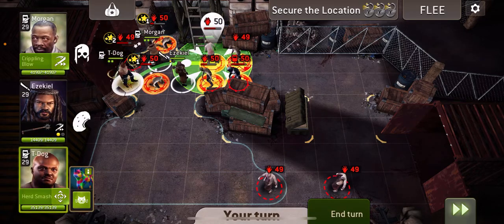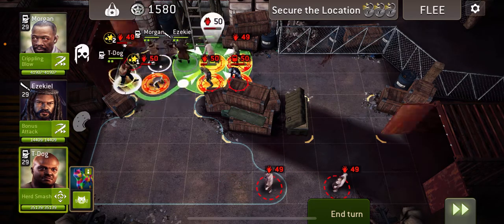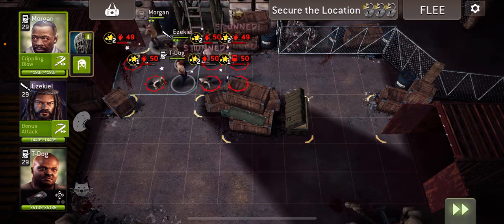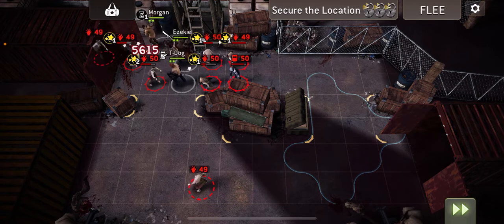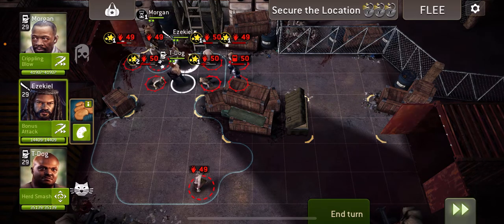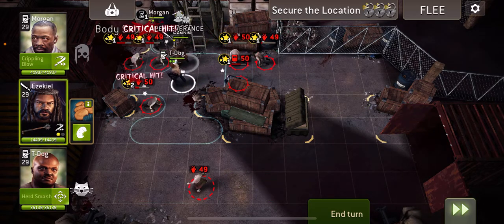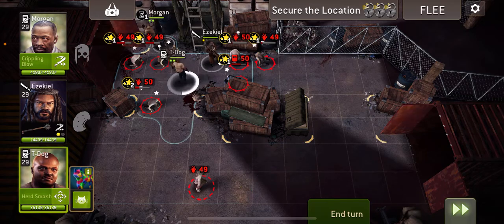And we're going to go and stun this big group here. I'm just going to hit that one first. Now we're going to go and stun these ones here, and we're also going to get on that gate. We're going to get one come out now — not much we can do about it. And we're going to use Zeke's Charge Attack to stun this riot over here, and hit that group. Move everyone up a bit.